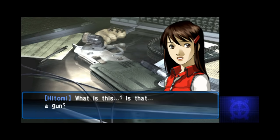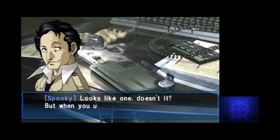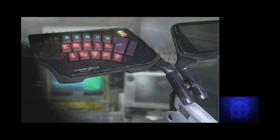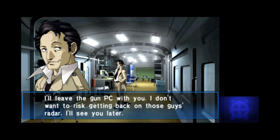Afterwards, Leader shows us a gun-type PC that he found, which if you played the original game is going to look pretty familiar. He says that ever since finding it, he's been followed by suspicious figures, introducing us to the first thread of a giant conspiracy. After that, he heads out, and we're on our own for a bit.